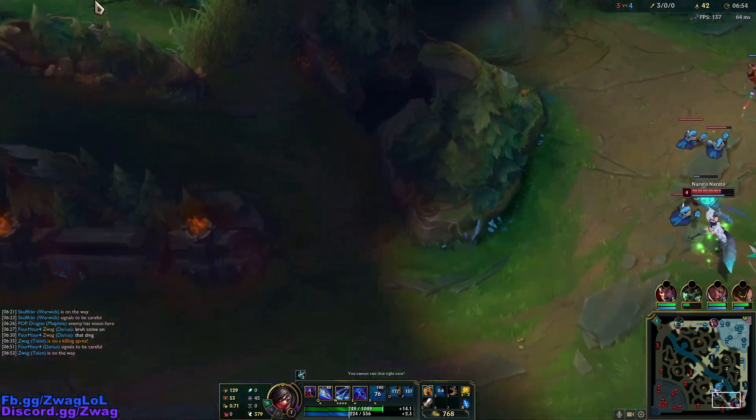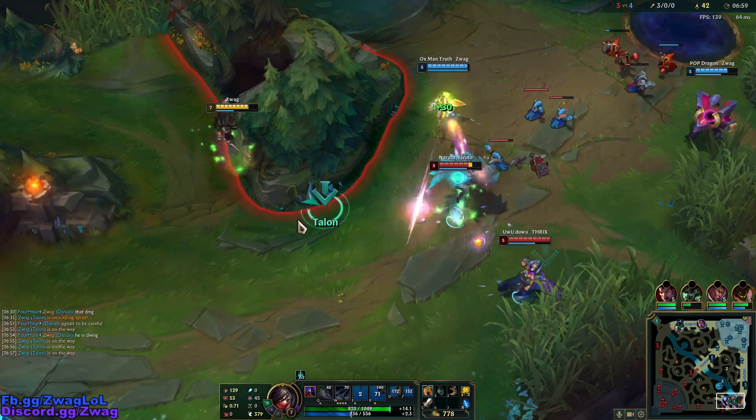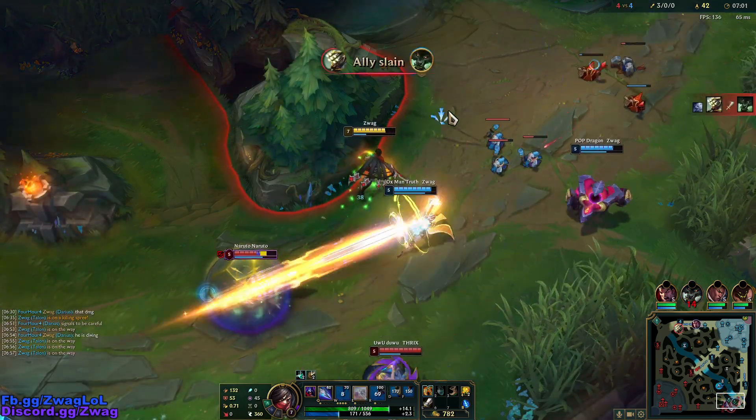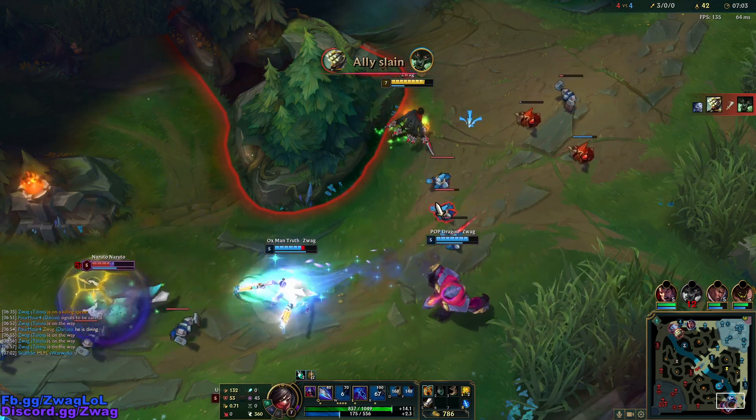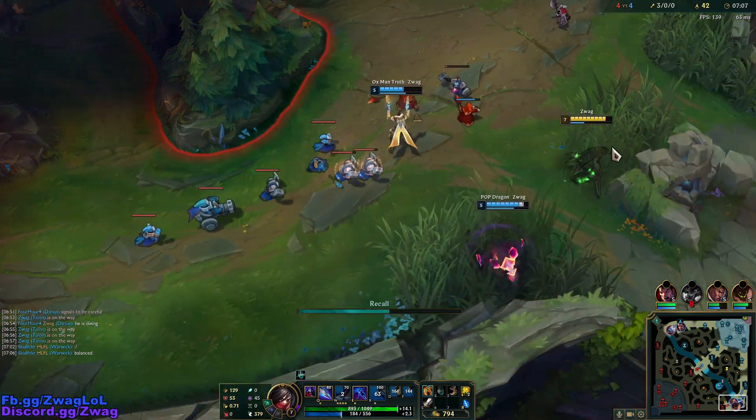They're kind of full health and they have double binds and charms. So if I get hit by one of those, I'm probably going to die. But if we can go in, maybe we can chunk Ahri or burn a flash. I burned a barrier - but if I would have jumped on that Ahri I think I would have got hit by the bind. So let's recall.